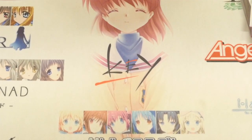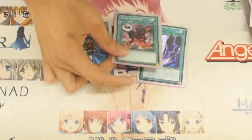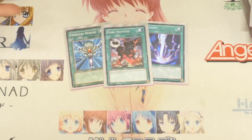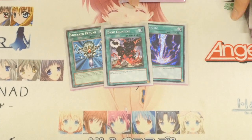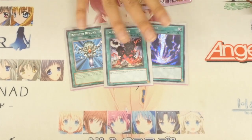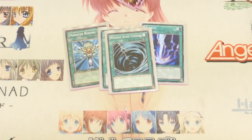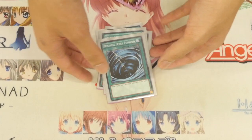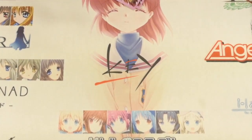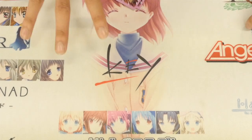Next, for the rest of the deck, we have one Monster Reborn and one Raigeki — just standard stuff. I also play Dark World Lightning as a personal tech choice. Adding a dark monster with 1500 or less attack from your graveyard to hand — you can add back any of the tuners, or generally add back Kalut. It's very useful to reuse cards. I also play one MST.